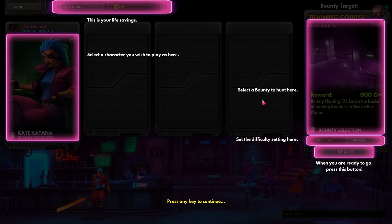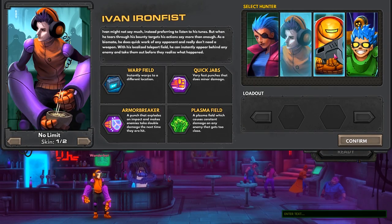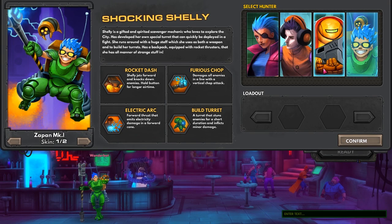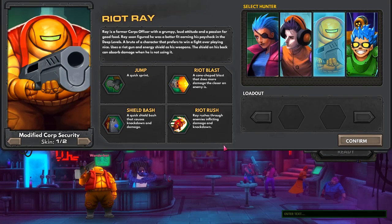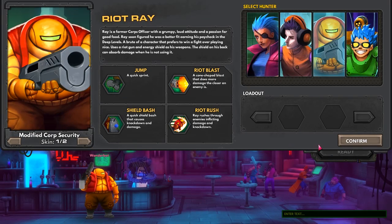Okay — life savings, character you wish to play, select a bounty, select the difficulty setting. Got it. So it can be Kate Katana, Ivan Iron Fist, Riot Ray, or Shocking Shelley. I think I'm going to go with Riot Ray — he looks fun. I'll stick with this one.